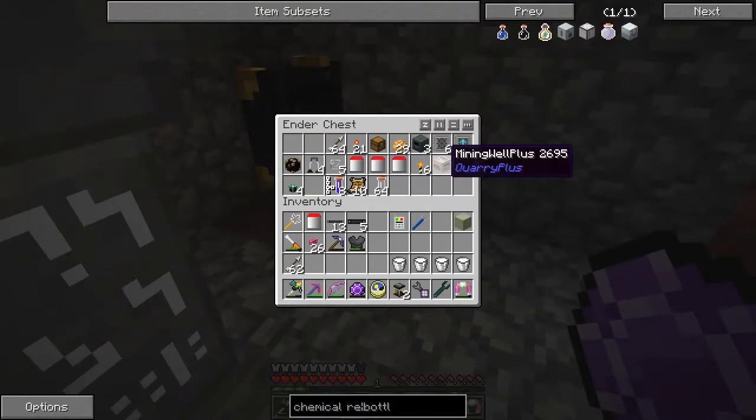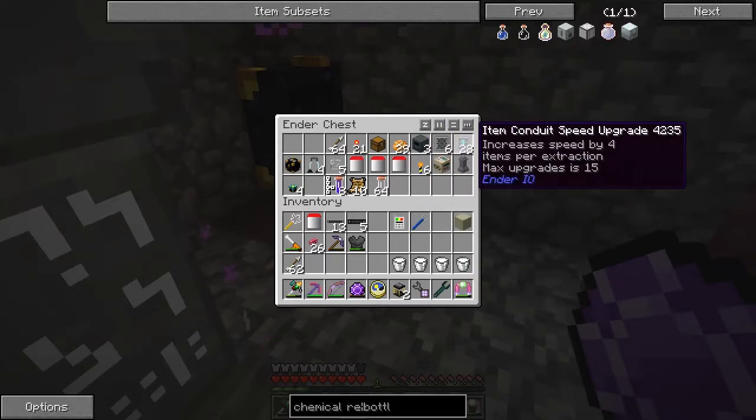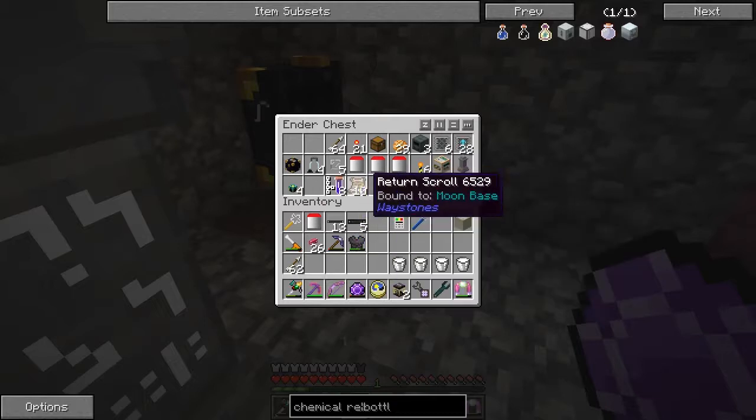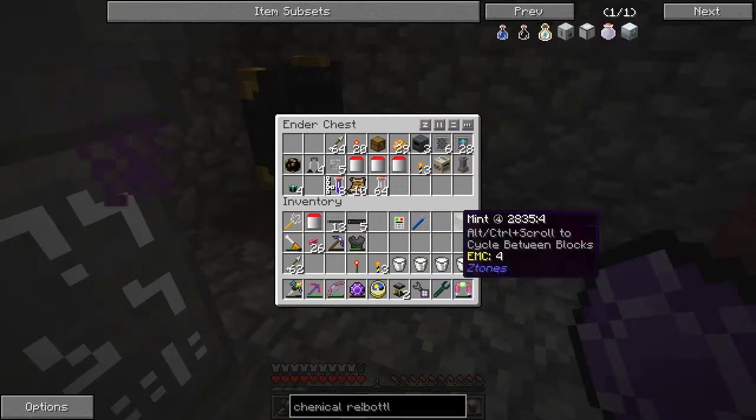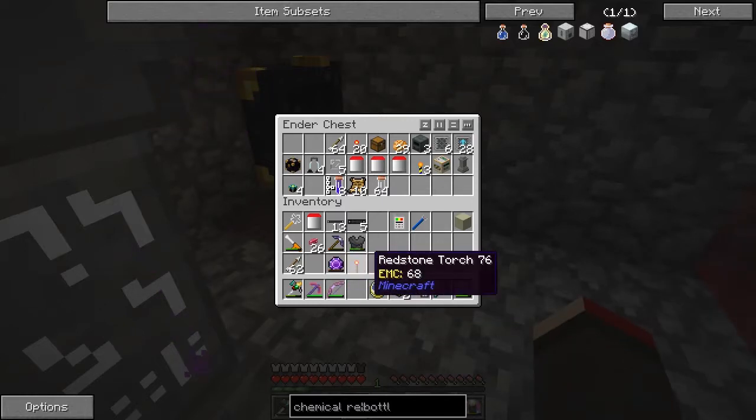We want to get the milk out of here. We want the quarry — we can leave that till later. I actually haven't got a quarry with me, that's not clever. But what we need to do is put down the markers. I need to do that as fast as possible, and that's what I want the jetpack for.